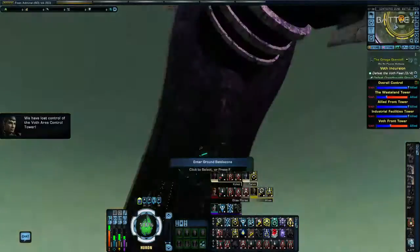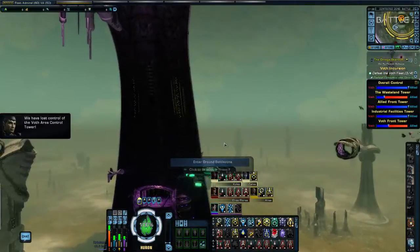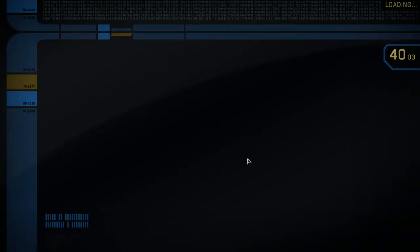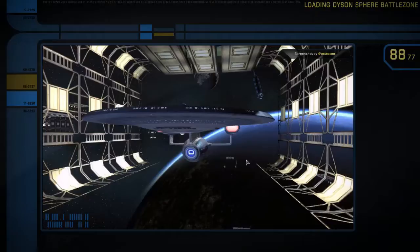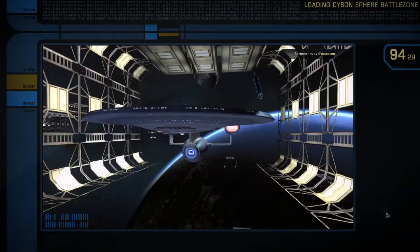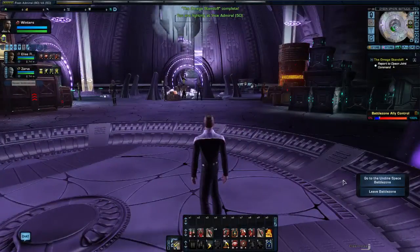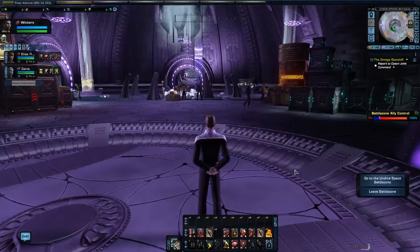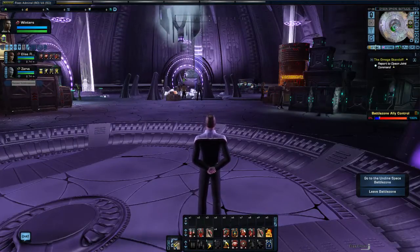Let's enter the ground battle zone. When you first come to the Dyson Sphere through the gateway, you have an option in the bottom right to travel to the battle zone — you can take a shuttle to the battle zone. Or you can travel across allied space, then go into the contested zone, and then travel to the center of the spire and enter the ground battle zone from there, if you so choose.